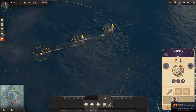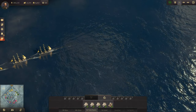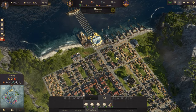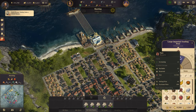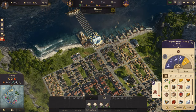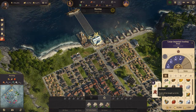Frigate commencing escort - thank you. So we should have fur coats being produced now. Let's take a look - we do have fur coats being produced now! Very good. Why is that set to be traded? Let's not do that.